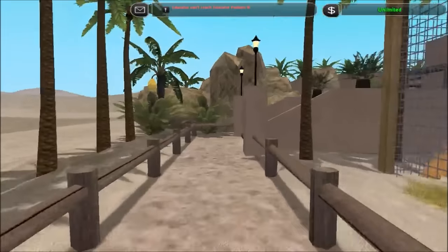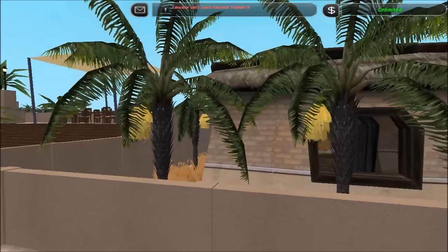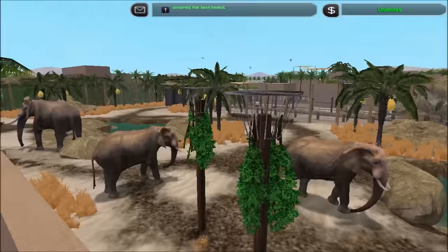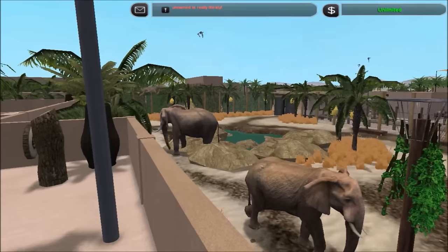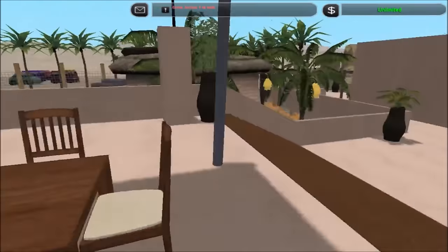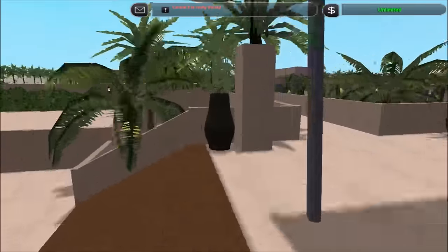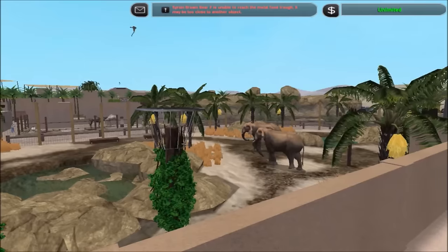I wanted to put two shelters because there are three elephants and they're obviously really large animals, so I want to make sure they have enough room to rest and it doesn't feel cramped. It's not a huge exhibit, but I think it's a pretty fair and realistic amount of room for the three elephants — maybe a little small, but it's just the space I had. I especially love that you can come up here on this viewing area and look down, watch them, and get a bite to eat — that would be pretty cool.